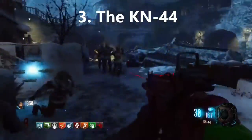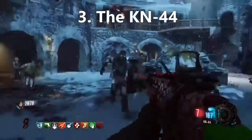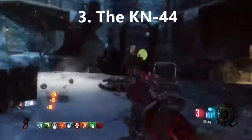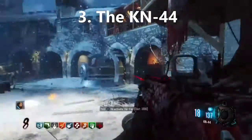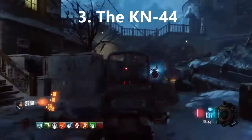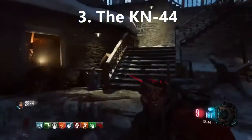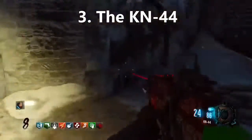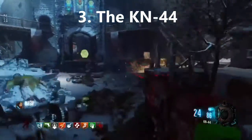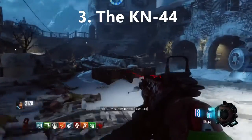Coming in at number 3 we have the KN-44. This gun is a beast. It has a decent amount of ammo, it's really accurate, fast fire rate, and it is good for mowing down zombies. It has a fairly fast reload as assault rifles go. You can pair that up with Speed Cola — that's an amazing combination. Good for getting out of tough situations, and when you Pack-a-Punch it, it becomes even better. That is why the KN-44 is number 3.